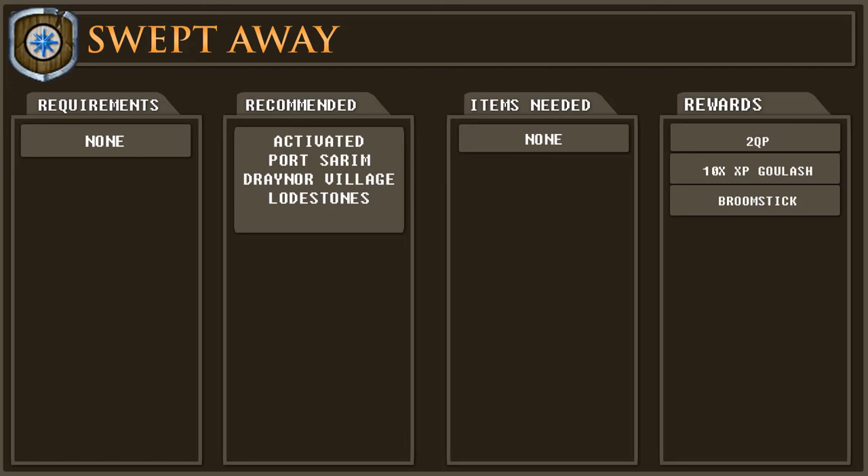Hello and welcome to my Runescape 3 quest guide for Swept Away. There are no requirements for this quest, however I would recommend having activated the Draenor Village and Port Sarum lodestones. A guide for activating the lodestones can be found by clicking on the card on screen now or in the description of this video.